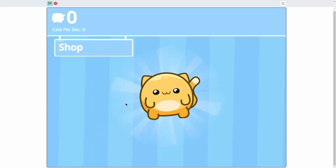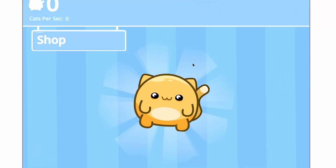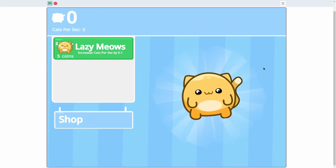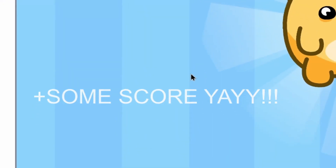Hey everyone and welcome to the fourth episode in my cat clicker game tutorial series. Today I'm going to be adding another upgrade into the shop, making our cat solid gold, having it fly across the screen, and when you click on it it'll give you score.